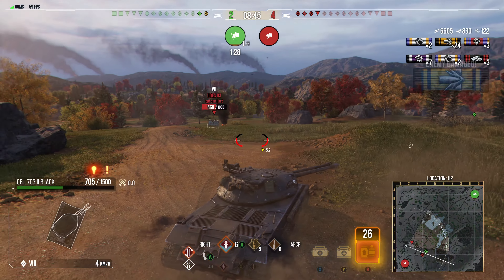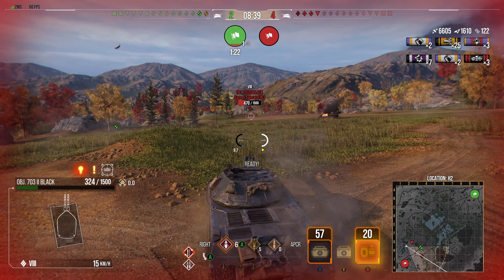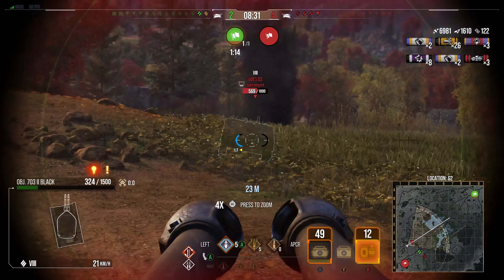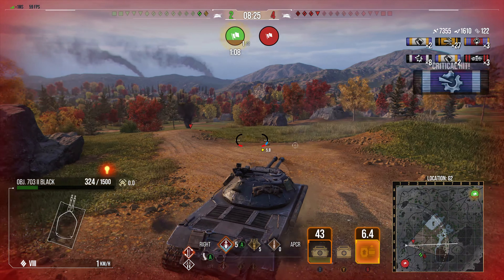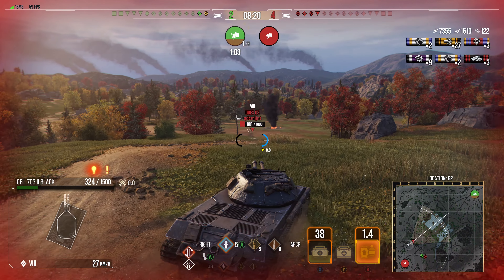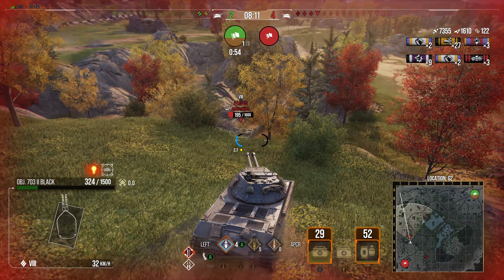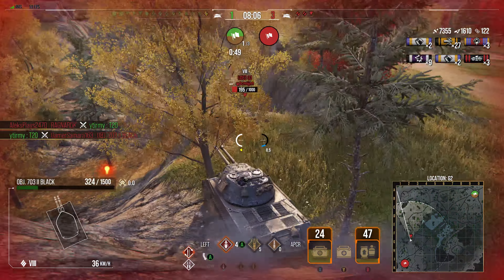Petty focuses attention on the 703 to help his medium, because that medium is really helping him too — not to mention easy shots on the side of 703. Sometimes that's what you need: if it's a 2v2 situation, you need to focus one tank. Yuris is focusing on the 703 but the T20 and Petty can both focus their 703 and take him out. Unfortunately the T20 is struggling against 703. Petty puts another shot into Yuris, pushing past 7000 damage. The T20 finally manages to finish the tank.